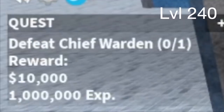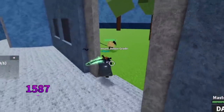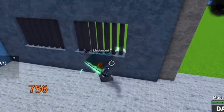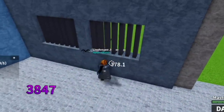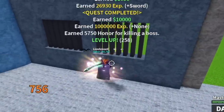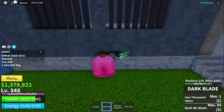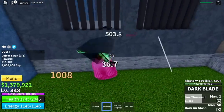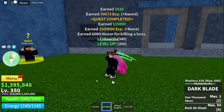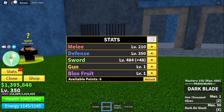Next up: Chief Warden. Grind here until 240 — same strategy, lure him to the wall. Left clicks are enough. When you reach 240, start grinding Swan. You can defeat them all. Same strategy: left clicks in the wall. Goal here is 350. Stat check: 210 melee, defense 350, sword 484. We are halfway there.